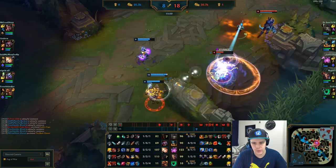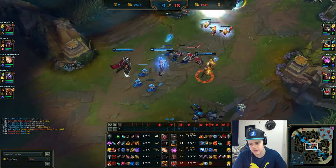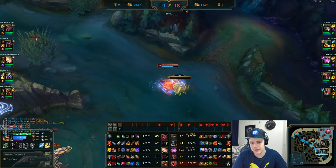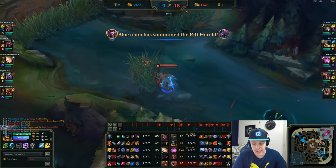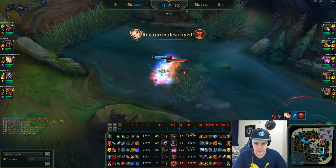Vel'Koz is currently 8/1 and doing well. I'm 4/2/4, which is decent — I made the mistake of overstaying a little bit on the bot side. I have 94 CS which is also a big thing to note: Olaf is very good at clearing his camps, so make sure you keep that rotation going. He's going to be really fast at it.